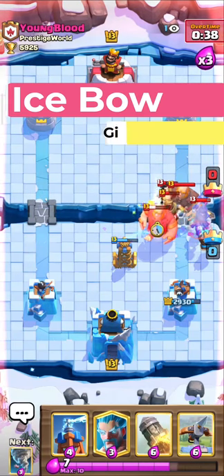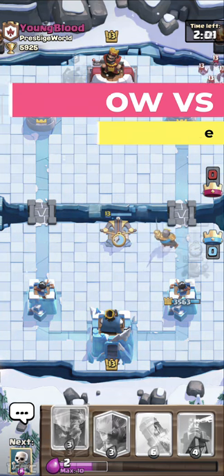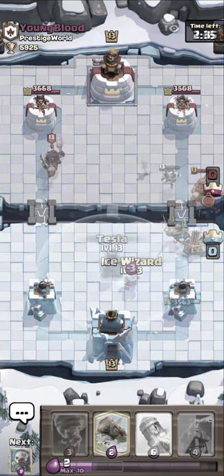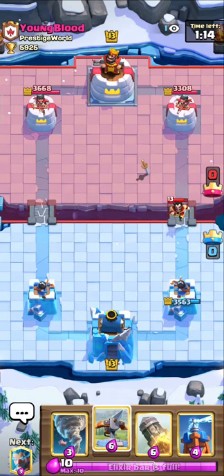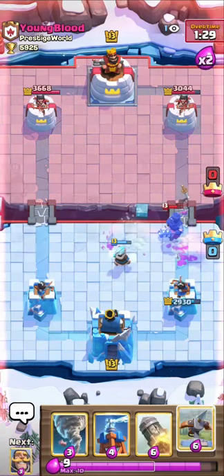How to play with Icebow vs Giant Double Prince. You have to stay offensive throughout the whole match — don't give him the opportunity to build up a huge push. If he plays a weak troop, like Ice Wizard or Minions, you can ignore it and attack the opposite lane.